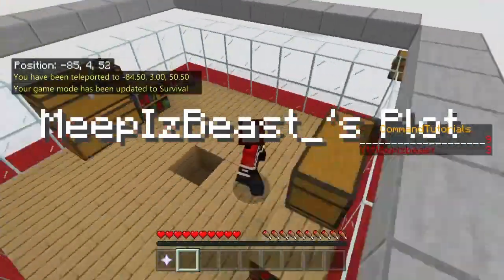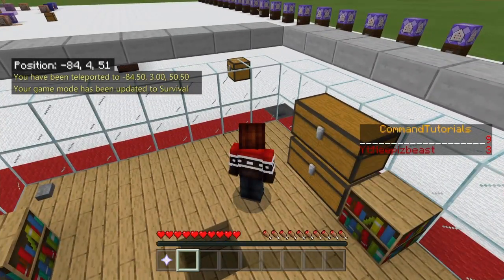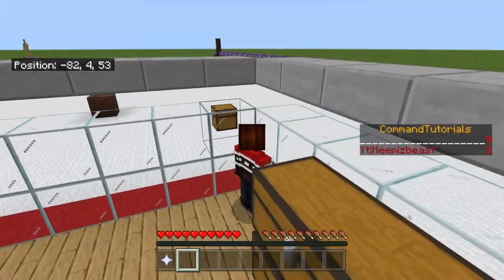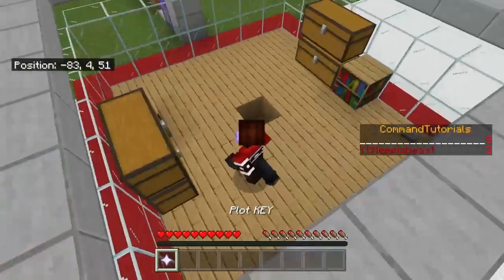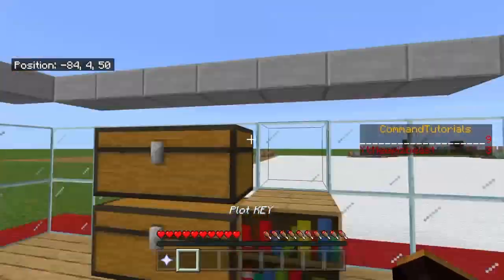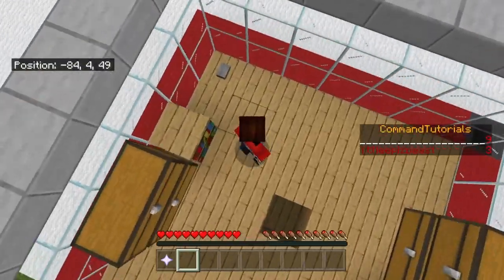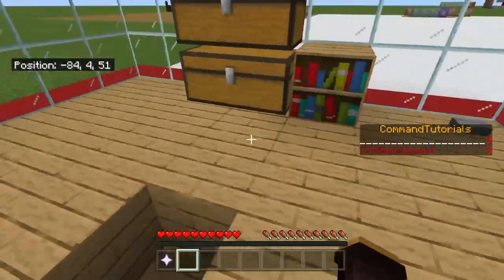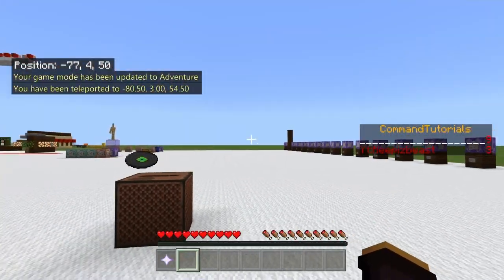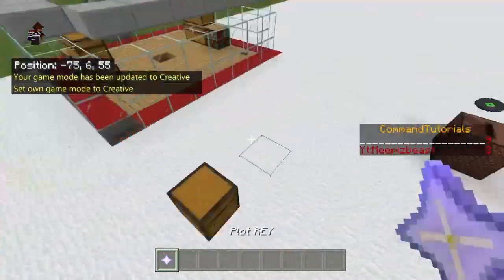There will also be another key in that hopper which people can easily take, but you can use a trap door or a little enclosed area so they get TP'd right to the hopper spot and people can't grab the key. To get out of the plot, put a button somewhere — I suggest in the floor. Click the button and it will TP them wherever you want, like back to spawn, and set their game mode back to adventure so they can't break anything.